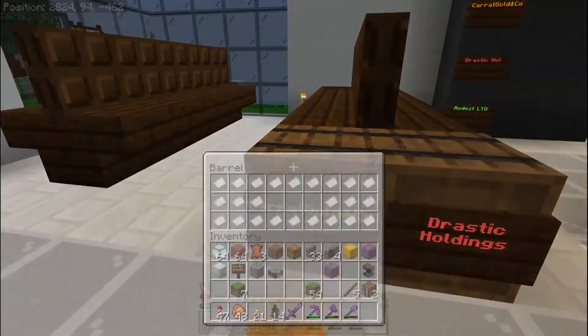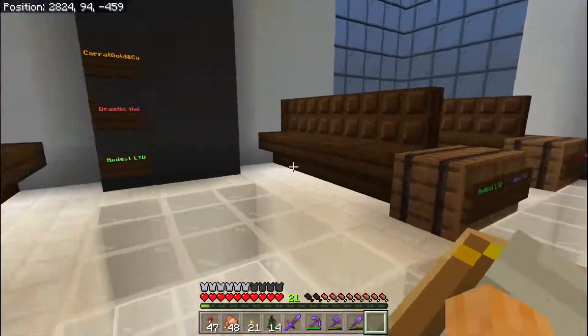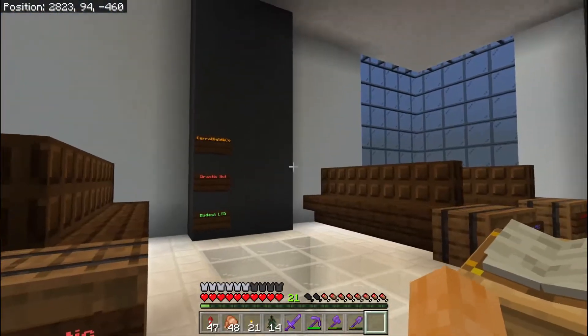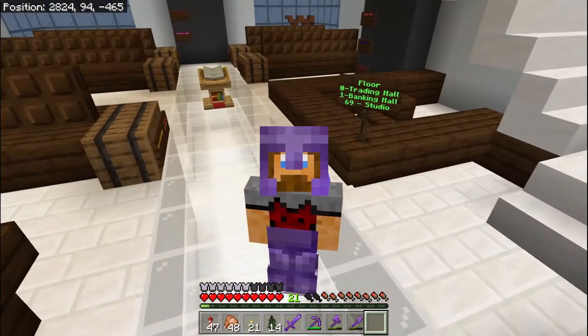If it goes down — say you've bought it for five diamonds and it drops to three — then when you come back in to sell it, there will only be three diamonds in here to replace your shares for. So it's quite a good system. It's one I'll have to keep on top of, but hopefully it should replenish itself. It's basically gambling — but gambling for professionals, because it's only professionals that gamble in the trading world.